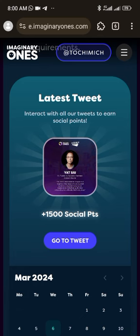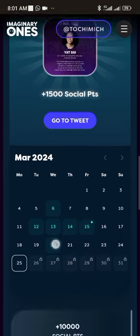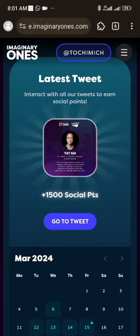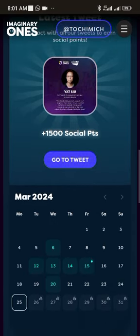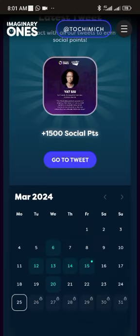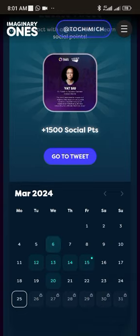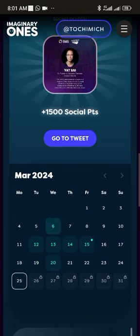The latest tweets — you interact with all their tweets to earn social points. As you interact with these tweets you earn points. I've done this before. Let me just check this one — it says 'rewards collected' so I can't do it twice. Now something I want you to pay attention to: this is the month of March and there are specific days they make specific tweets. You'll see an indicator showing tweets on those dates.